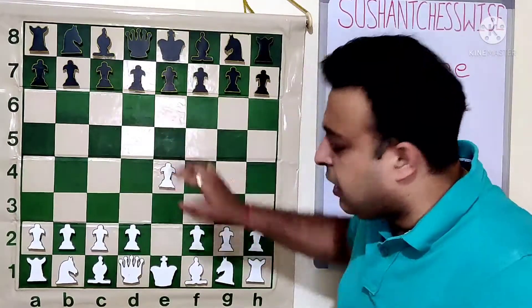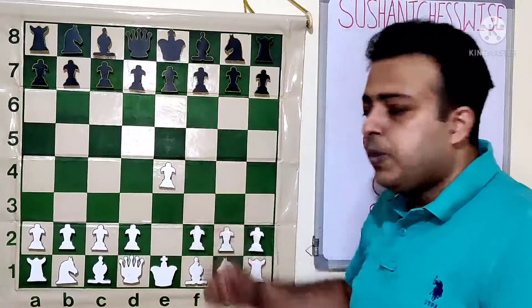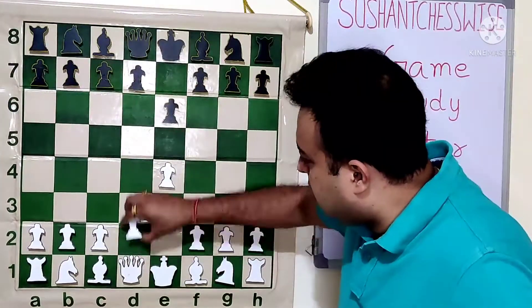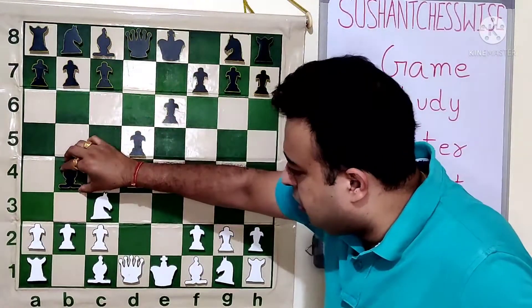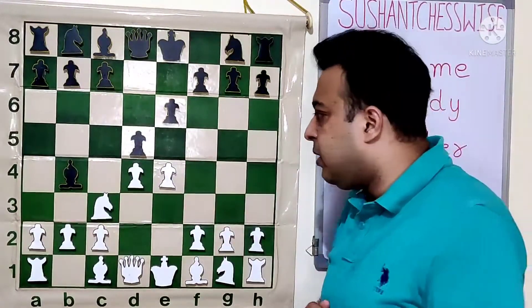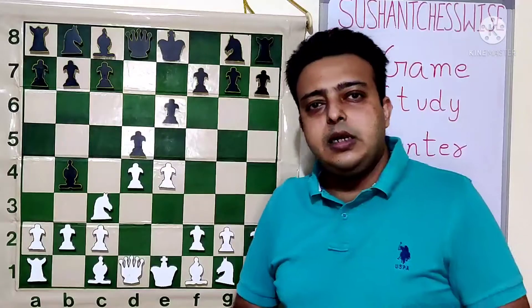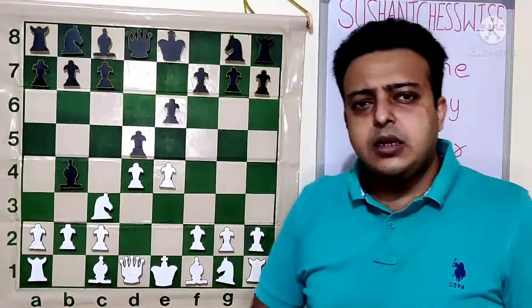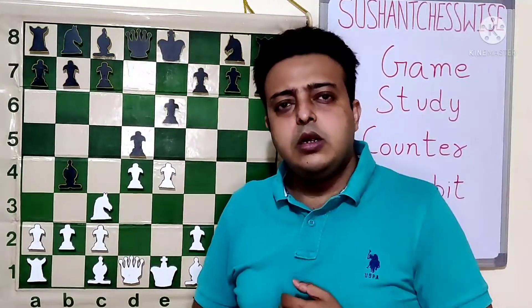Today's game is basically a continuation of the idea we discussed in lesson 117, where we discussed the French Defense opening: E4, E6, D4, D5, Nc3, Bb4. In that game, white has various ways to give gambit of the E4 pawn and after Qg4 he gets one pawn back. In today's lesson, we will see how black can use a counter gambit idea — instead of just holding the pawn, he returns the pawn, which is unimportant.